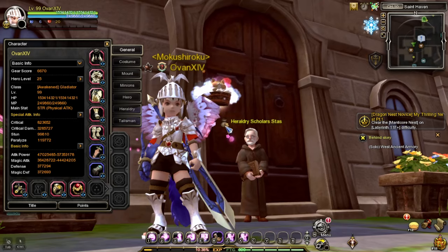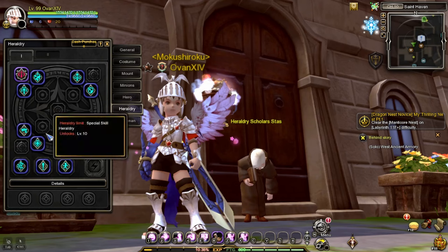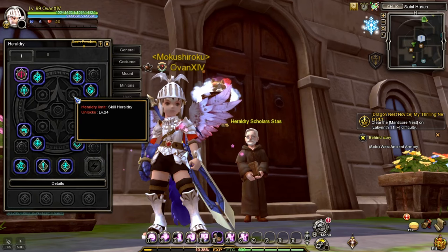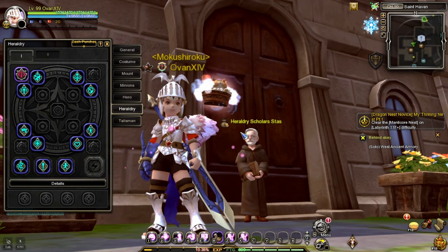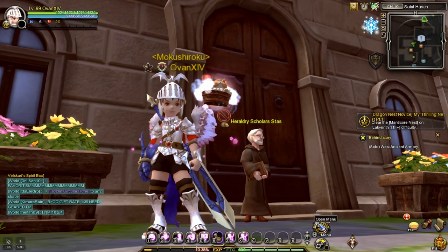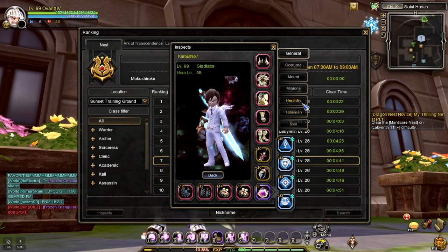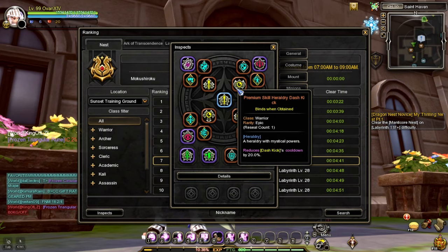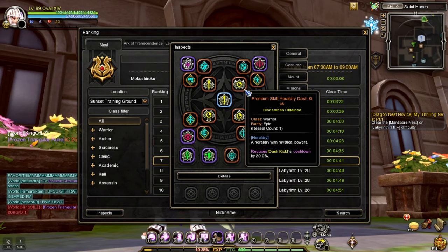So if you guys are not familiar, we have this heraldry tab sa ating character screen. And you need to add itong tiyatawag nating mga skill heraldry. And if you are not sure kung ano yung kukunin ninyo, you can go directly to the ranking. Check nyo dito yung character na meron kayo. I'm using a gladiator so I would choose yung gladiator na nakita ko. And I'll just inspect him and titignan ko kung ano ba yung inilagay niyang skill heraldry. Kaya magandang tip din to para dun sa mga taong hindi pa alam kung ano yung skill na heraldry na magandang ilagay.